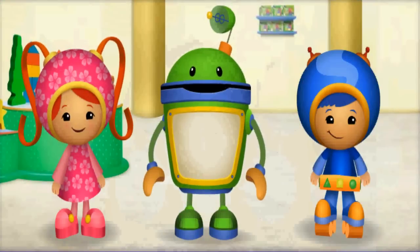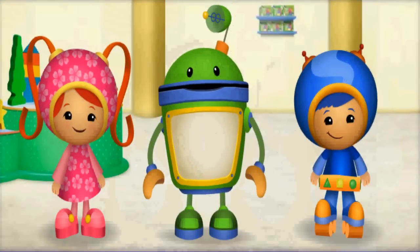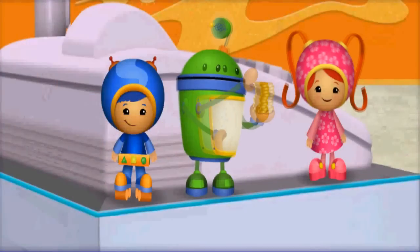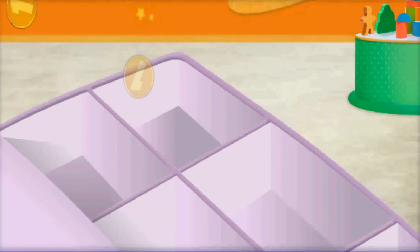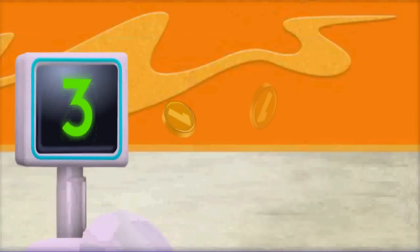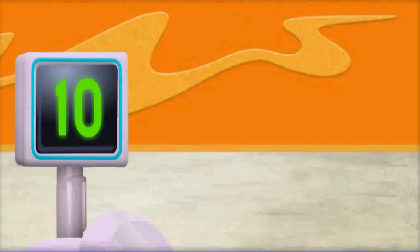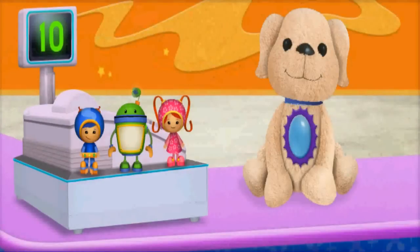Come on! We need to hurry back to the checkout counter before the store closes! One, two, three, four, five, six, seven, eight, nine, ten Umi cents! Thank you! Enjoy your Sparkle Pop! Umi-rific! We had just the right amount of Umi cents to buy Sparkle Pop! Clap your hands three times to make Sparkle Pop sparkle: one, two, three!